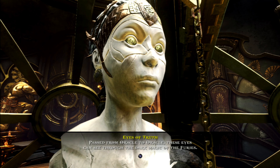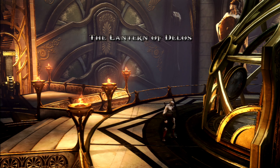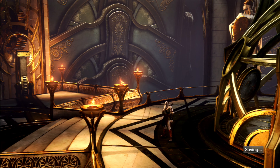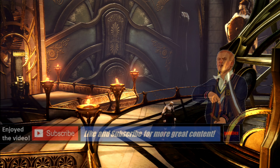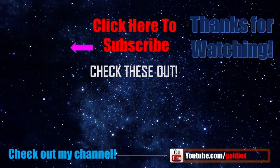Eyes of Truth — passed from oracle to oracle, these eyes can see through the dark magic of the Furies. That will definitely come to our aid. So now we're at the Lantern of Delos — this will now be a good time to end this episode and continue things in the next episode. Thank you all for watching. If you guys enjoyed the episode, please be sure to leave a like on the video and subscribe, and keep up to date with the God of War Ascension episodes on my channel. The next episode will surround the Lantern of Delos, and hopefully we can make our way to the Furies. I'll see you guys in the next episode — this is Gold DX and I'm out.